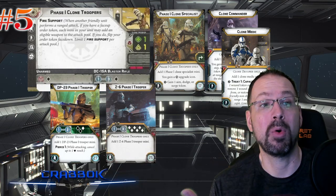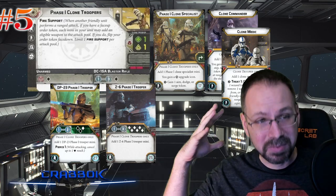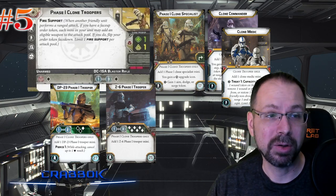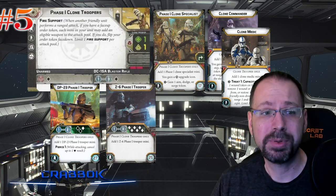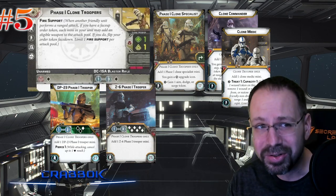With fire support built into this unit, it's a really cheap way to get a huge number of extra dice into an existing attack pool. There are also a lot of great upgrades you can put on these guys, and they have access to other really awesome options like the DP-23. Pierce — now you've got that on your Phase 1 Clones. Very cool stuff.